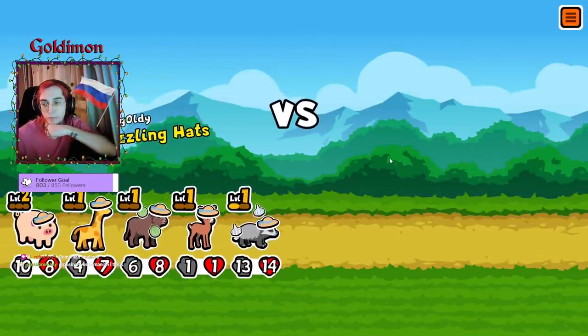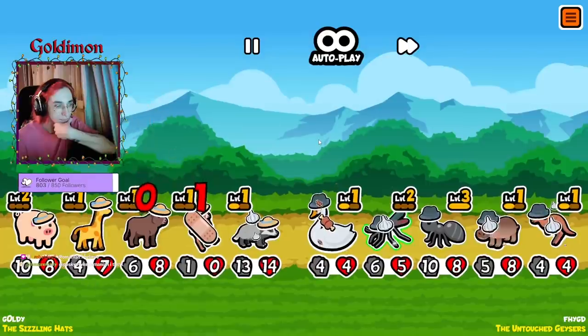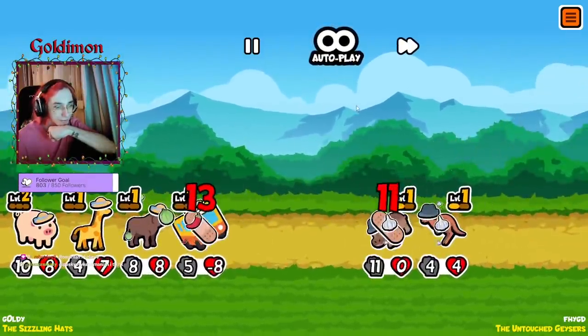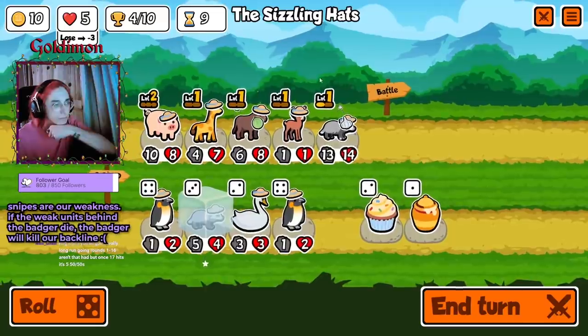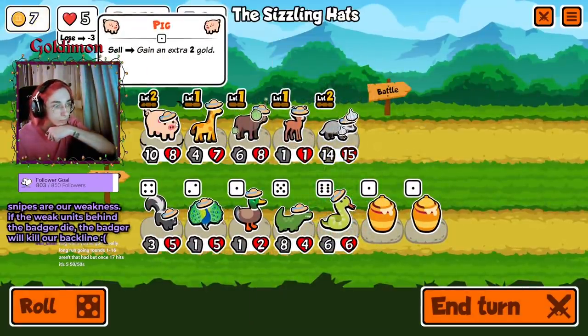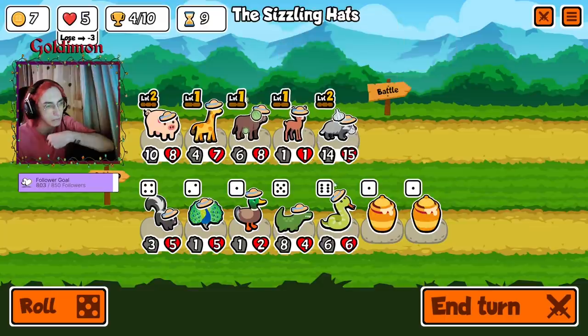That's terrible — well okay, we made up for it, we killed the 11-11 hippo. Can we include a snake in this team behind the deer? Maybe no — it dies. I don't think we can.